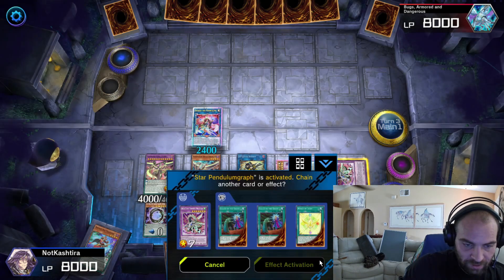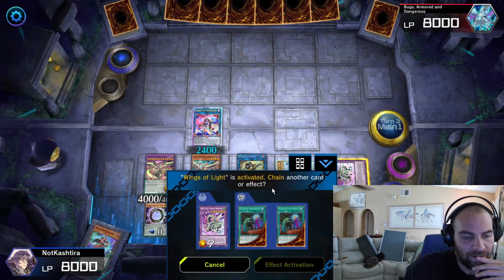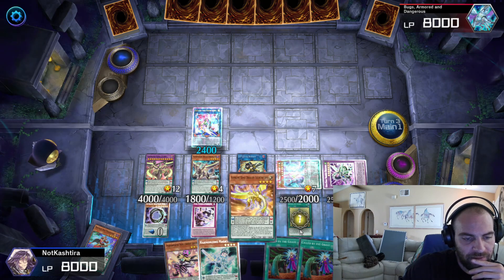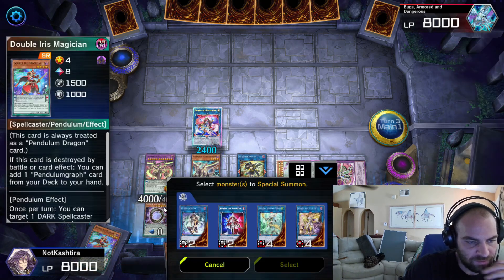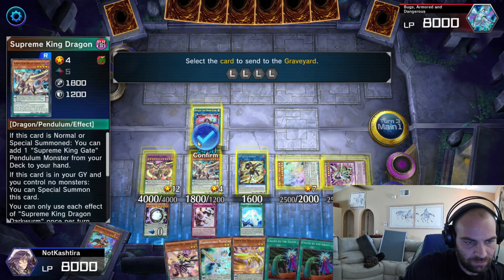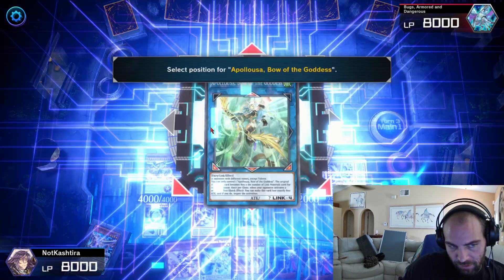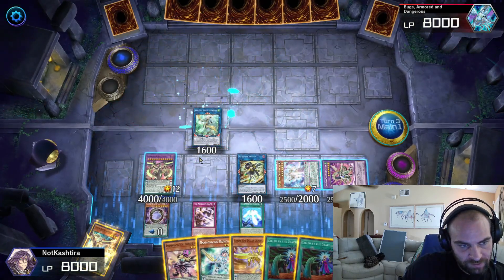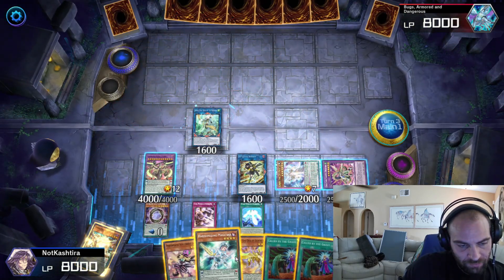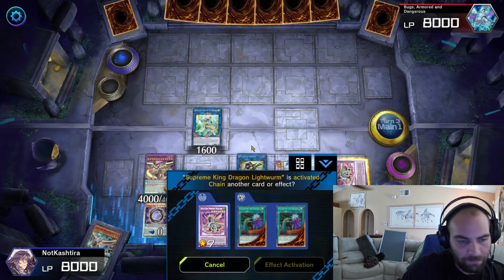So the follow-up is absolutely insane. You do this, you do that, you grab this — you're going to link some stuff up into an Appaloosa or an Access Code Talker. Either one's really, really good. Appaloosa is a great play to go into if you want to anti-Nibiru your opponent.